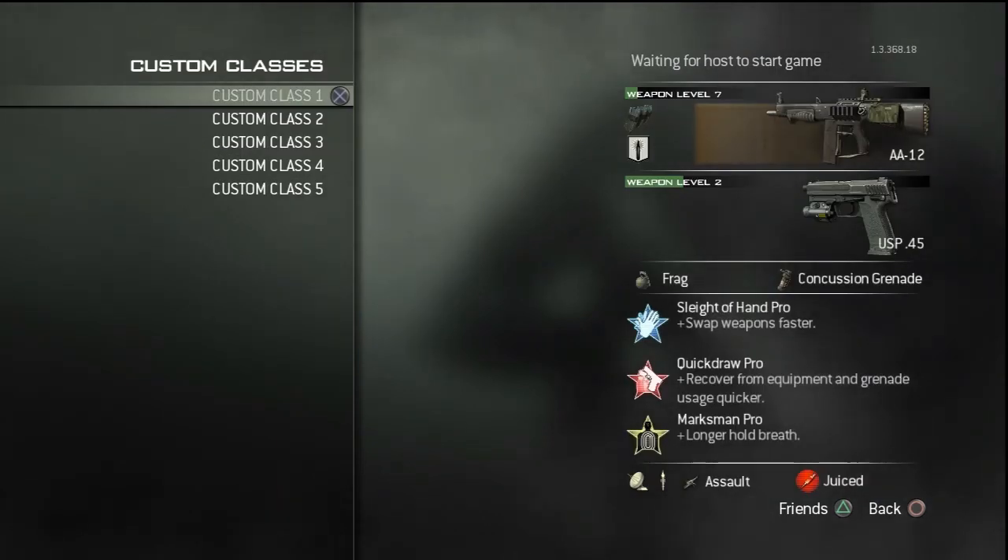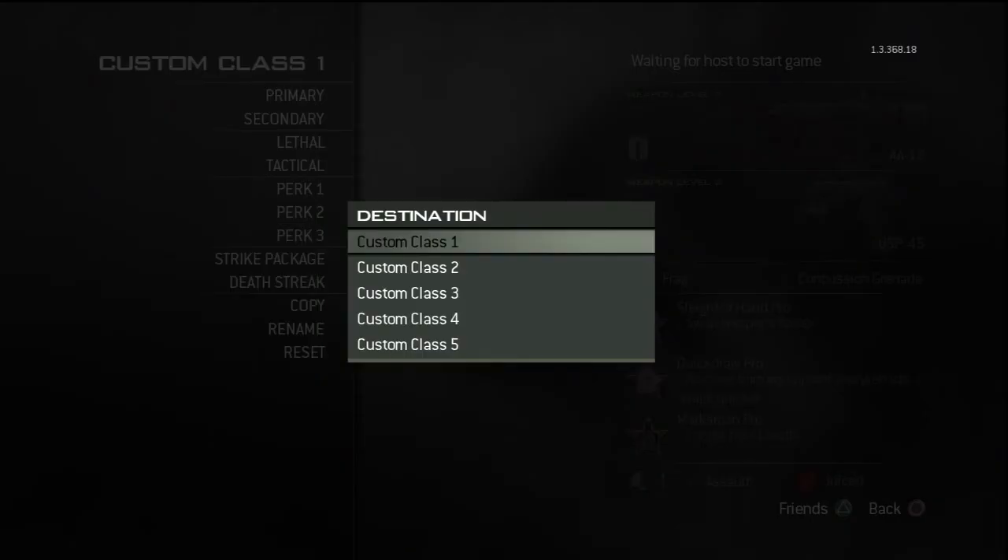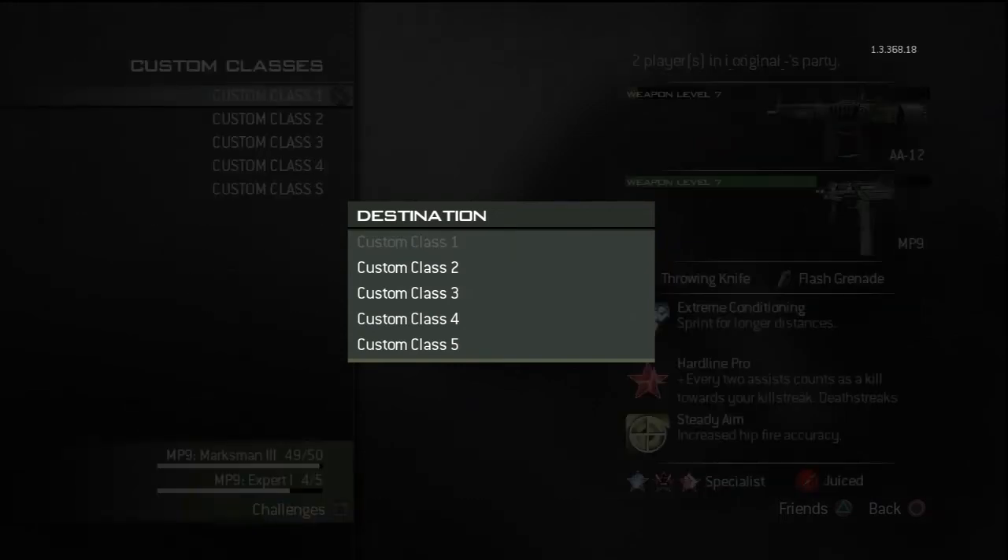Now in the private match, you're going to need an A12 with damage and extended mags. So go in there and copy the class. And once you do that, tell your friend to back out and just go into a normal party, like such.